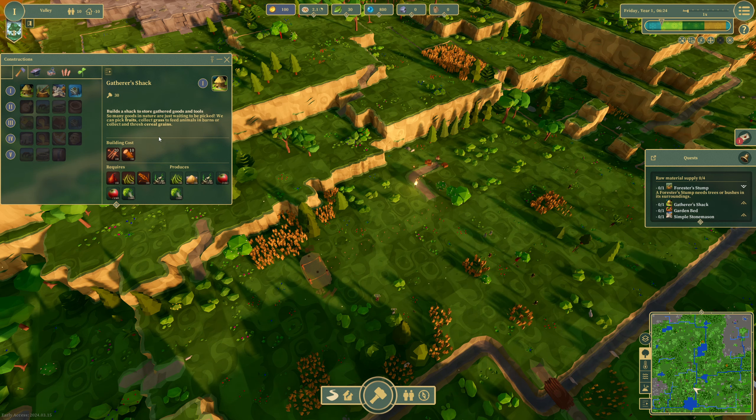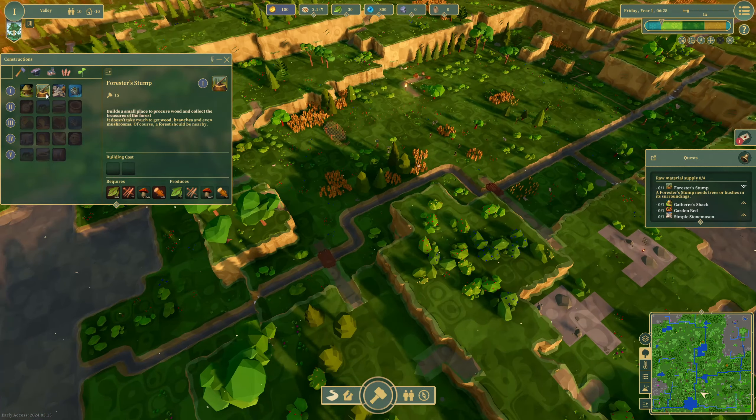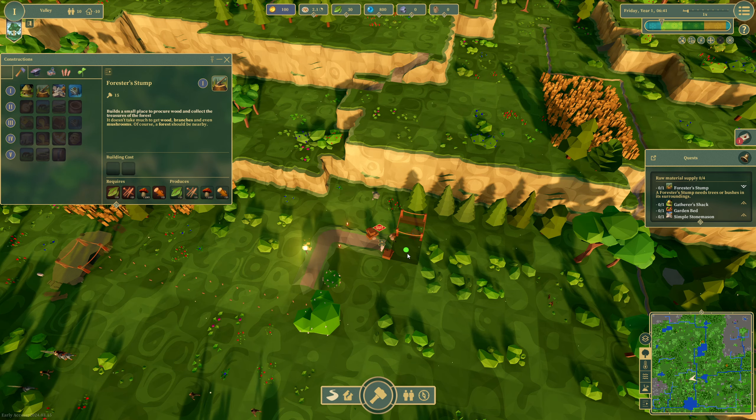Then we're going to go for a garden bed. The forester stump is obviously going to cut down trees, but you kind of don't want them to cut down the fruit trees. There are two fruit trees in that area. That covers all of these tree areas: 13 conifers, two broadleaf trees, 25 bushes. We're going to get our forester stump just there as well, then get a little road in.